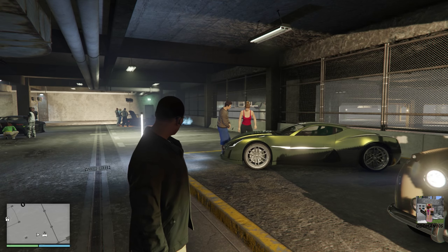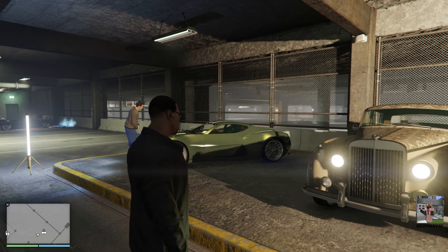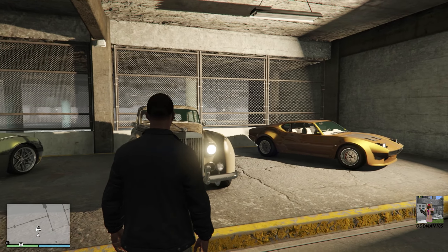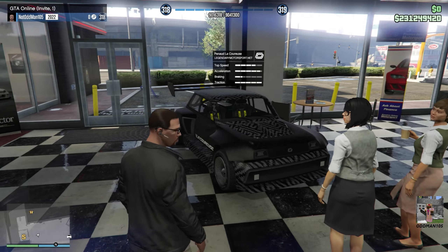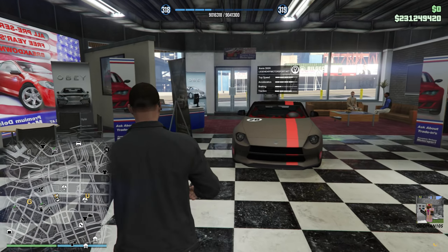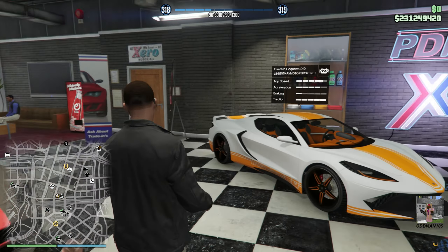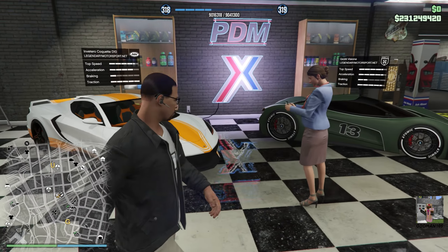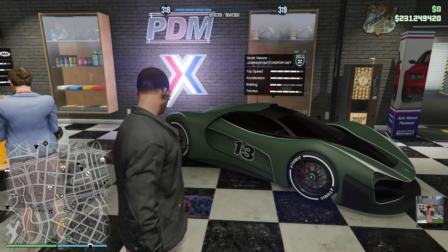Your test rides for this week are the Coiled Cyclone, the Enus Stafford, and the Lampadati Viserys. This week at Simeon's, we have the Pinto Lacarrus, the Bravado Buffalo EBX, the Annis 300R, the Invetero Coquette D10, and last but not least, the Grotti Visione.